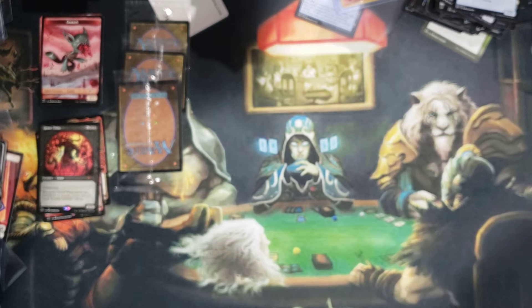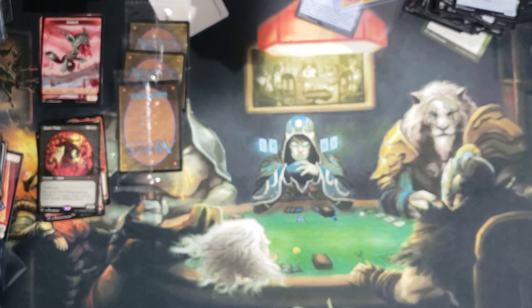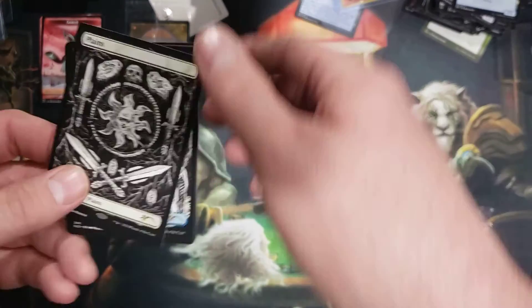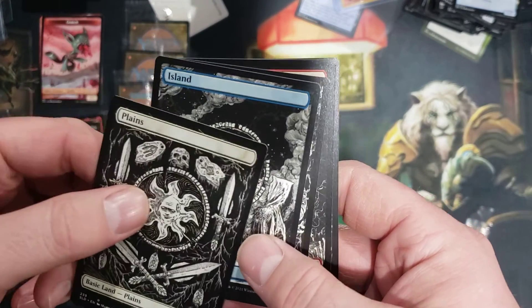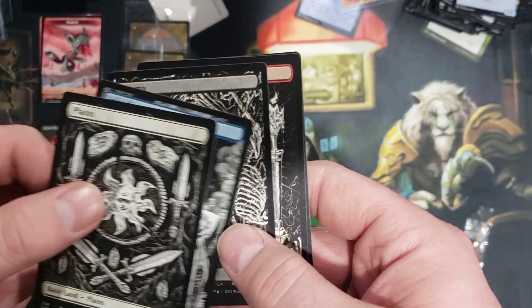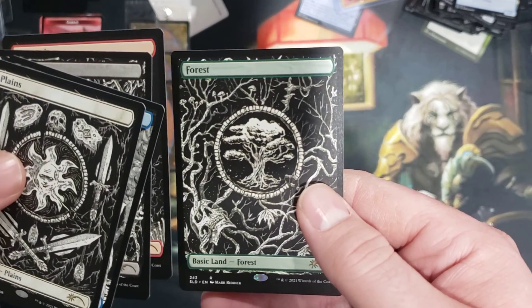Then I went to my local Target because they actually have cards, which is hilarious to me. There used to be a sign that said only three packs per customer, because everybody's buying up Pokemon and Yu-Gi-Oh and sports cards. Okay, well now back to our basic lands — swanky plains, a nice little island, a cool looking swamp that fits a zombie theme pretty well, an awesome looking mountain. That's a pretty cool set of cards.